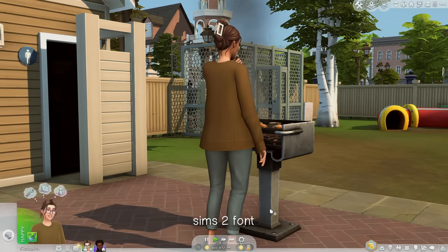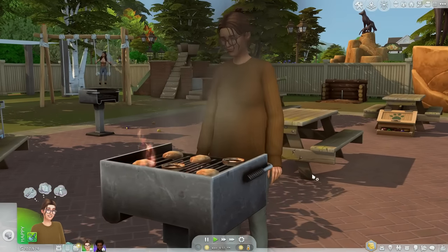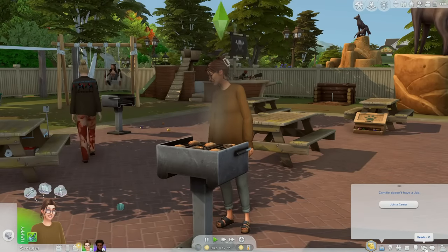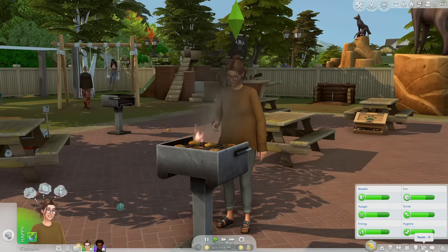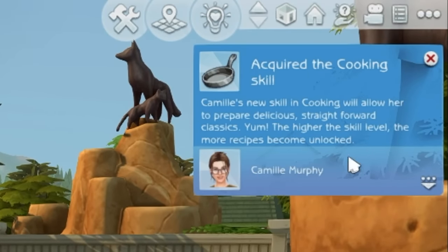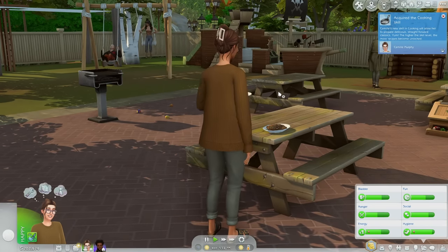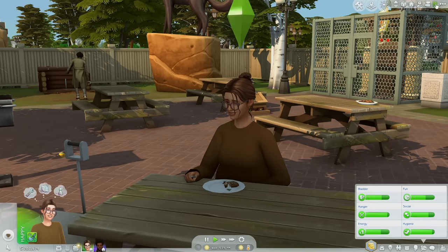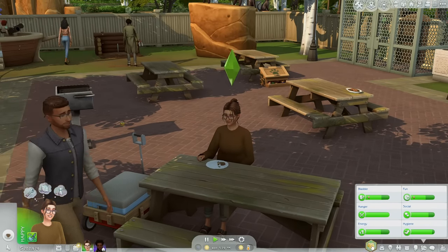The next thing is a font replacement — the Sims 2 font. I am using the Sims 2 font in my Sims 4 game and I absolutely love it. I saw Nicole and Jordy, my bestie in the Sims community, using it and I had to have it. It will replace all of your original font. It looks really seamless, like it's a part of the game, and it provides a little bit of nostalgia. Definitely get that if you like the way it looks.